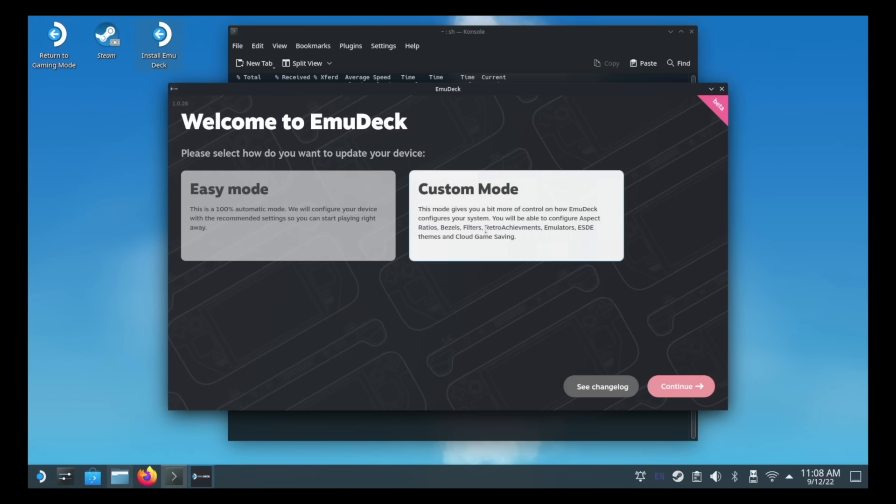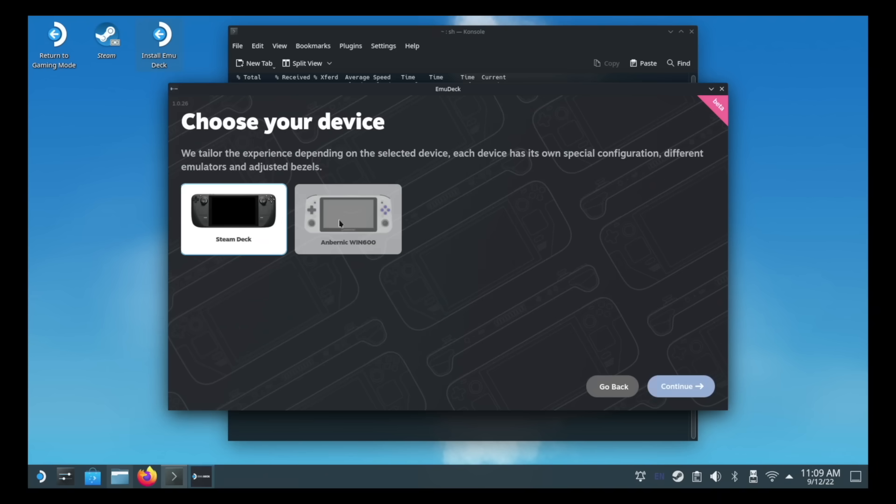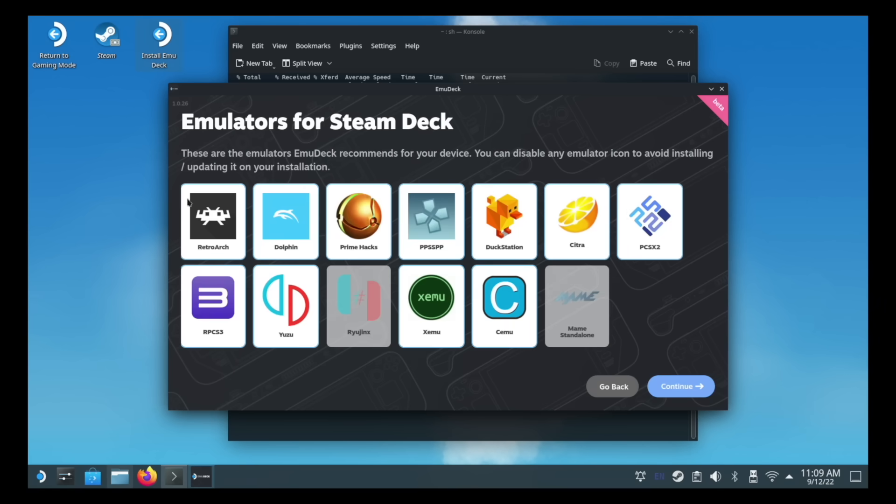EmuDeck is going through an update and I've been testing the beta release. What this is going to do is give you a graphical interface when you first set up EmuDeck to simplify the process. It'll give you the option to store everything on an SD card, and they're also expanding support to other devices like the Win 600. From there, you can choose which emulators you would like to have installed on the Steam Deck.